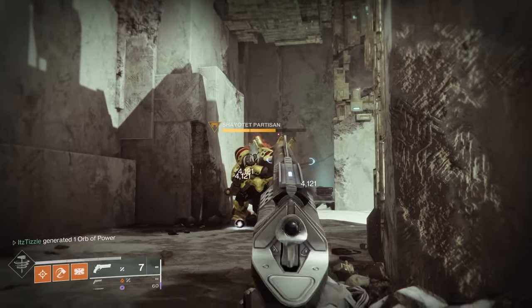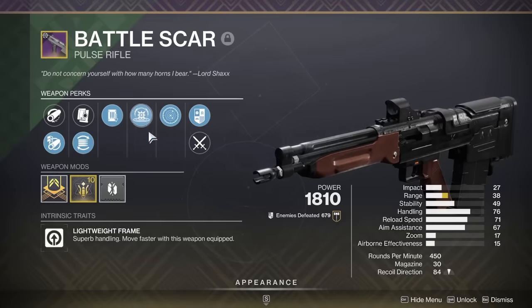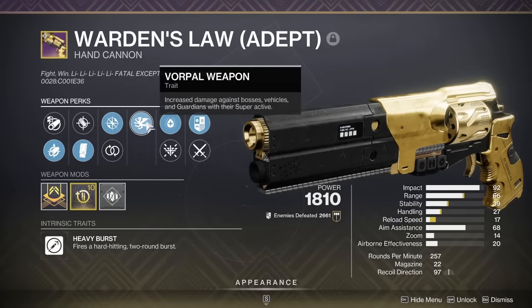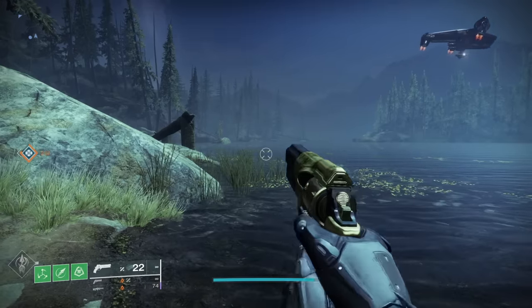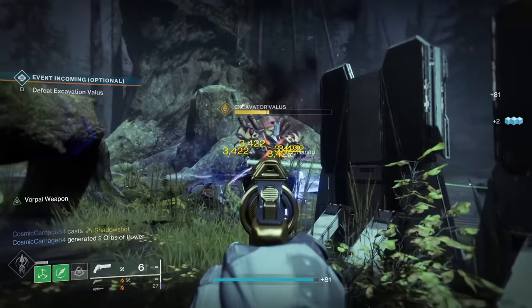Same with Shoot to Loot and Kinetic Tremors — I have this on a Battlescar and a Hung Jury and have used both in Grandmasters. It's a great utility roll, but as far as a straight slaying roll, we can do much better. I love Enlightened Action on my Warden's Law because it buffs reload speed and handling, and that gun desperately needs it. Initially I thought I would want this on Midnight Coup, but to be completely honest, the stats on this hand cannon are really good, so I don't think we need the extra handling and reload.